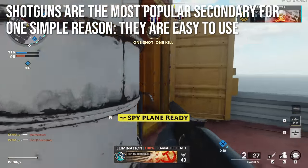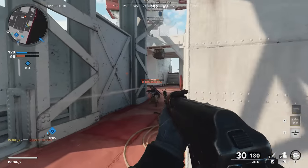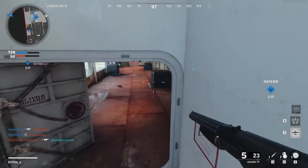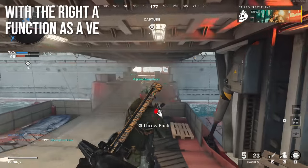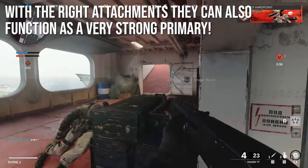The shotguns are the most popular secondary for one simple reason: they're easy to use. The pistols in this game aren't bad, but they require some twitch aiming. Shotguns you can just kind of spray and pray and finish people off very easily. However, with the right attachments, the shotguns can also function as a very strong primary.